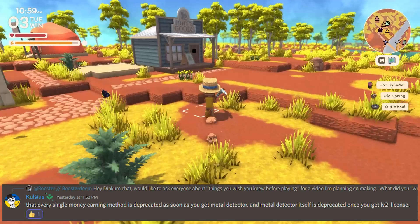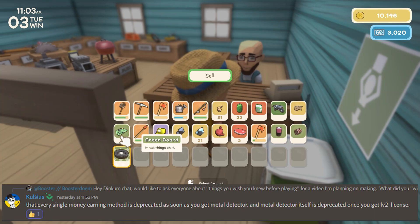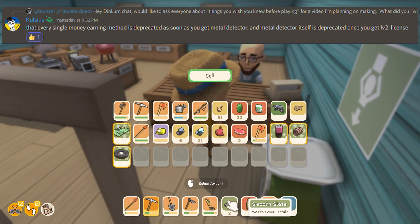You can see barrels and other items hidden in the dirt even without holding the metal detector. I don't have this upgrade myself so I can't show you, but it's another great way of making money.